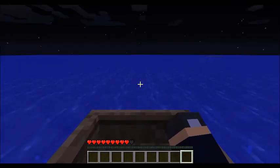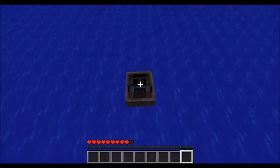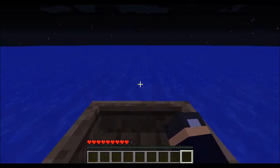L shift to dismount. Oh my goodness, they changed that — it used to be right click. I haven't been in a Minecraft boat for ages, so I'm like what is going on? So L shift to dismount. Alright then.